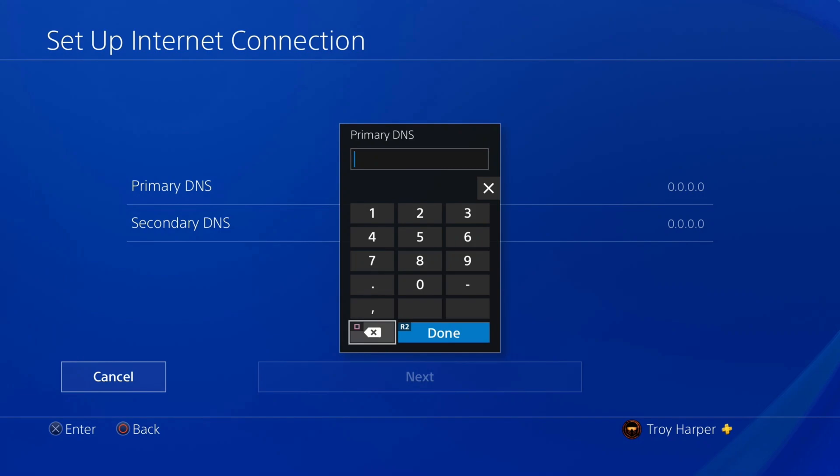I will link a video in the end screen showing how to find the best DNS server based on your location. To use Cloudflare's DNS we will enter 1.1.1.1.